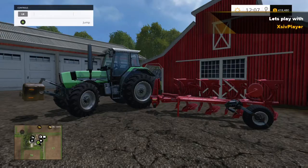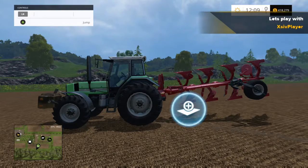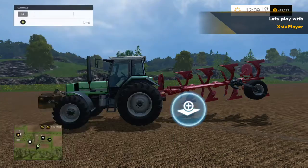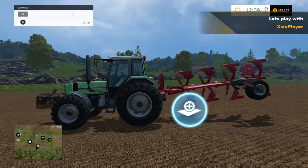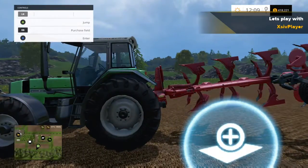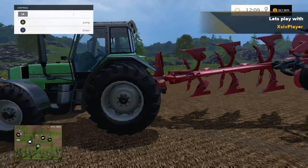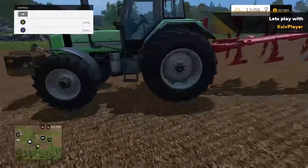We've come down to field number 20. We're going to purchase fields 19 and 20 and plough the two together to make one big long field. To purchase a field, same as the previous video, come to this icon, hit the purchase field button, and that's it — we own that field.